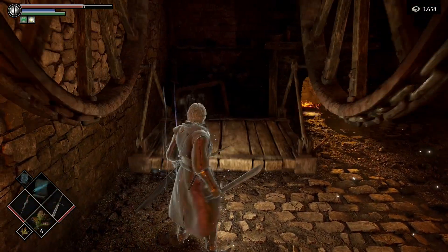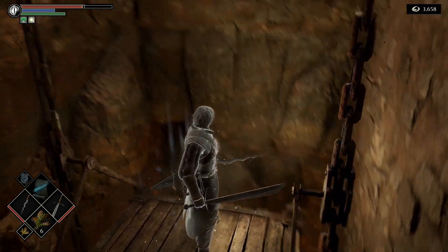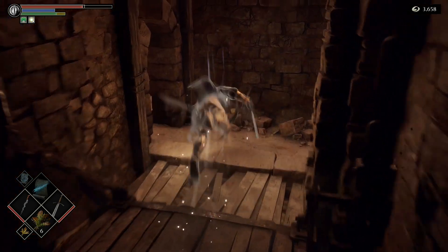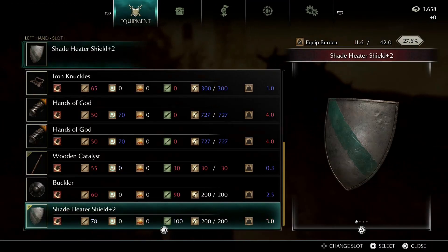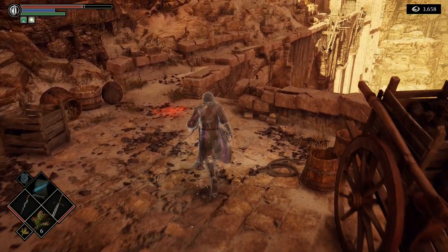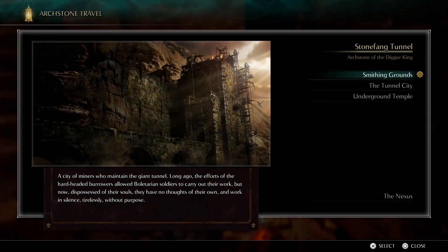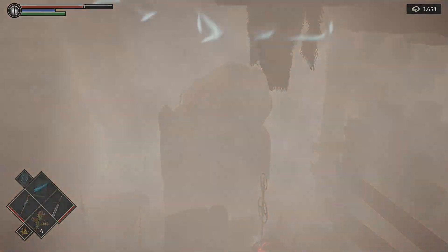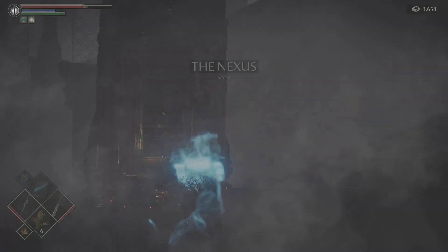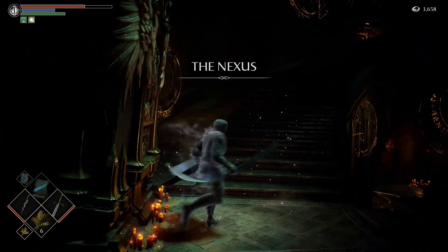We now have our final blacksmith unlocked. We'll make weapon adjustments, equip the Shade Heater Shield, head back to hit up Stockpile Thomas to drop some stuff off, and then it'll be time to go take on Dragon God, get our Dragon Bone Smasher, show it to Skerber, and get our pure upgrade materials.